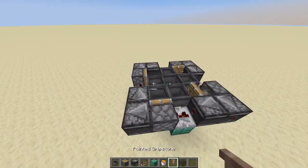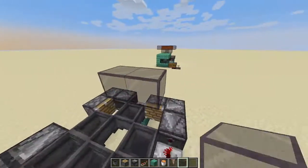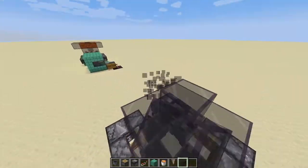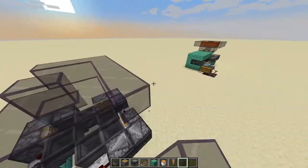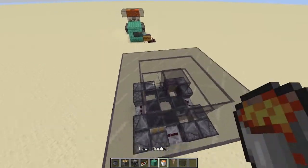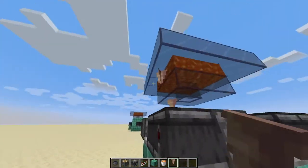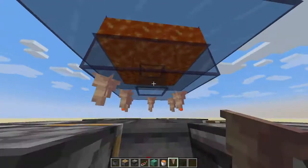We want to grab eight buckets of lava, eight dripstone, and then some blocks. I'm going to be using tinted glass because it looks nice, but you can use pretty much any block. Then you want to make this box right here, and then place one block in the middle popping out there, and then make a box going around on the outside like so. Take lava and place it in each one of these squares, and then come to the bottom and place dripstone below each one of these.